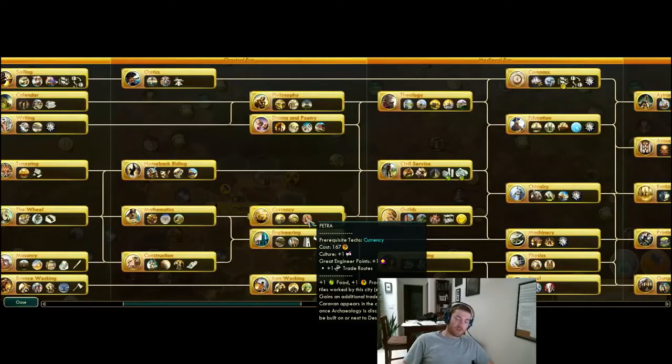If you have a moderate to decent Petra city — a city with a fair number of Petra hills or Petra resources, even just an okay number like three to five, five to seven — if you get anything above like seven, you're just in a ridiculous situation for how powerful your city is going to become. It adds an insane amount of food and production, and both of those are important. The production is what you're ultimately wanting, but the food allows you to get more production in terms of growth.